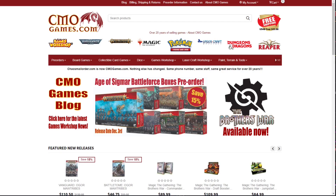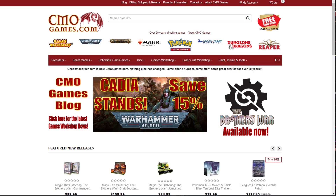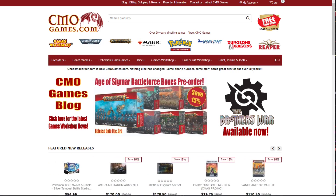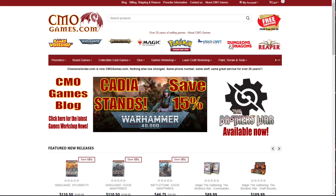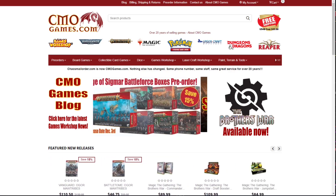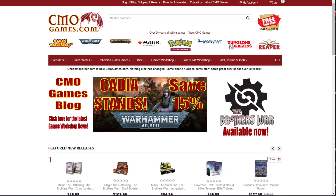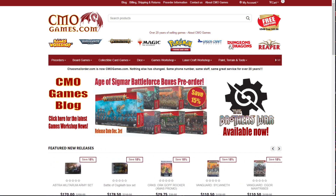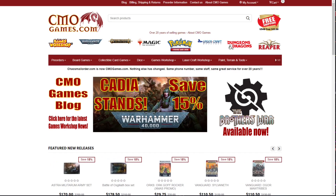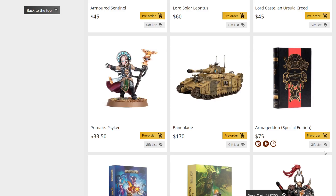This video is sponsored by CMOGames.com, where you can get 15% off most Games Workshop pre-orders going live right at midnight Saturday mornings. CMOGames.com offers free shipping on orders over $25 in the US 48 states, most orders ship within 24 hours, and they've been selling Games Workshop products online for more than 20 years. They carry the full line including 40K, Age of Sigmar, Kill Team, Warhammer, paints, hobbies, and tools. Visit using the affiliate link in the description so they know you came from Warhammer Man Studios.